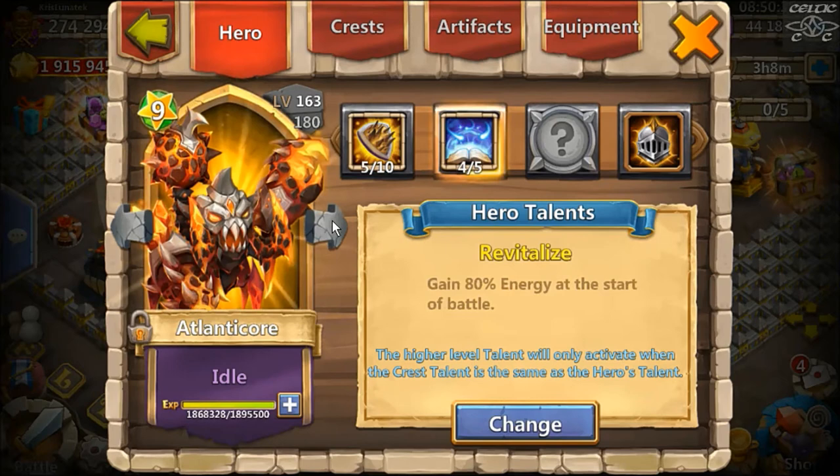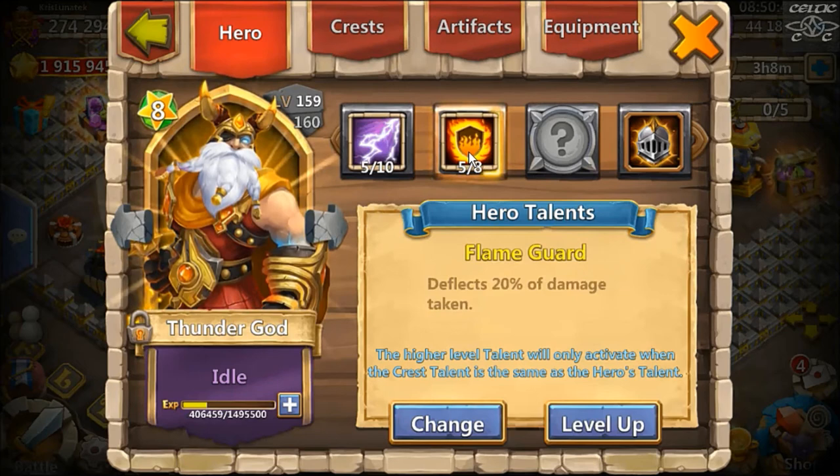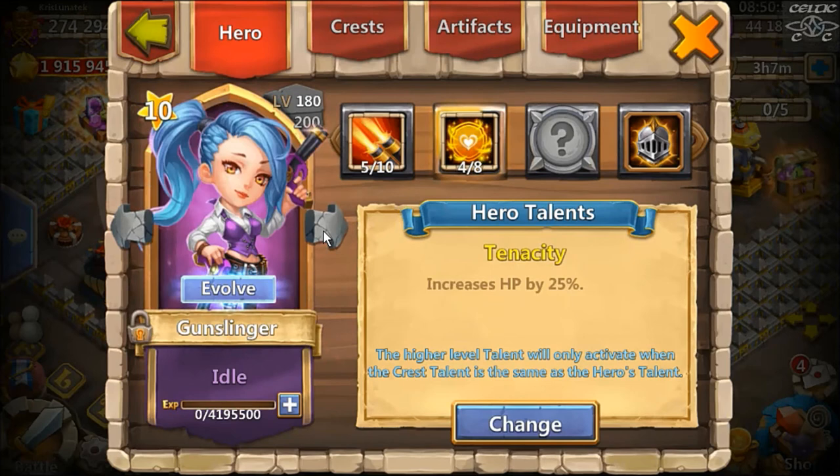Life Drain Siren. Farage Demons doesn't get used much at all. Four Revite on Atlanico. Five Condemnation on Death Knight. I actually evolved the Thunder God — five Flame Guard. There's a backup Corrode, Dread Drake with five Scatter. Ninja — there's no point having Ninja unless you've got Scatter on him. I finally got a Gunslinger on this account. I haven't been putting much work into her, only got her up to 180, haven't got a decent talent on her yet — only four Nasty.